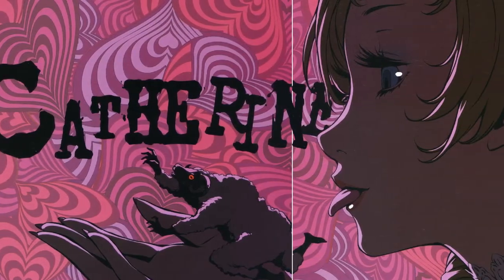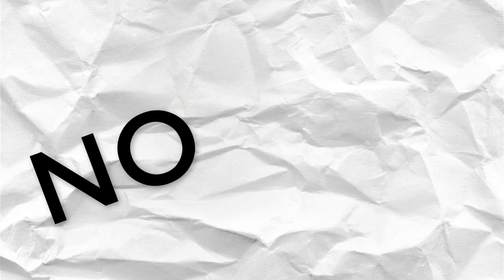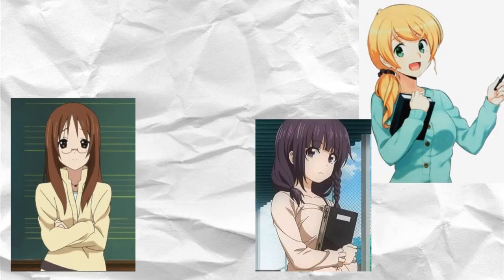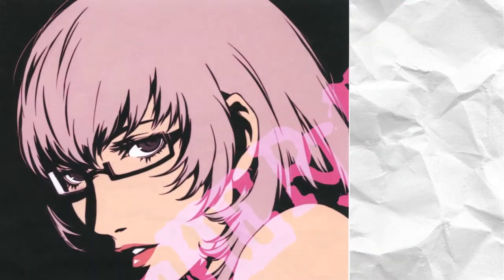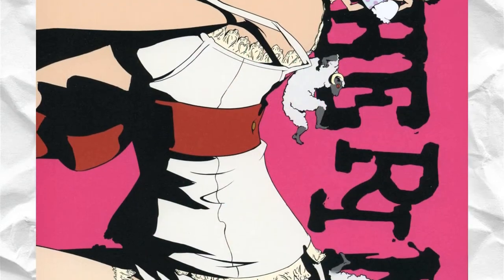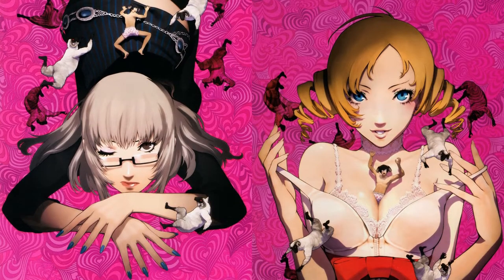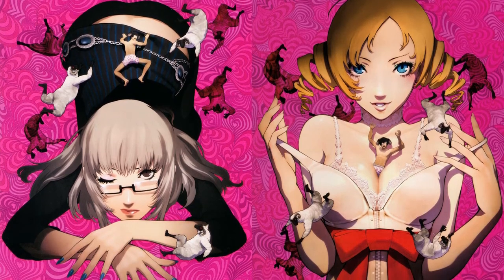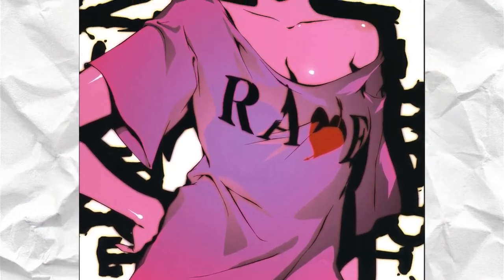Catherine is a game where Soejima's grounded art style really shines. Since the main cast are all adults, I'm glad they are actually drawn as such. I can't tell you how many times I've seen anime and manga where adults are drawn like teenagers or even children. You wouldn't mistake Vincent, the Catherines, Jonathan, or Orlando as high schoolers. Soejima even states he uses real people he has seen as a basis for his designs, which especially helps in character-driven stories. Since the central themes are love, marriage, commitment, and adultery, using pinks and purples as a color palette really adds to the seductiveness of the game. He also touches up his high-contrast style, making it a bit less sketchy than it was in Persona 3 Portable.